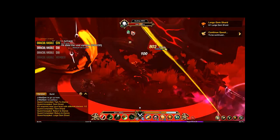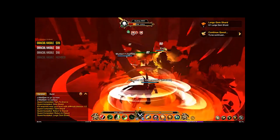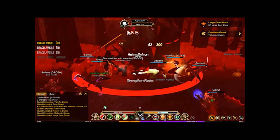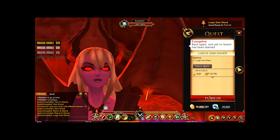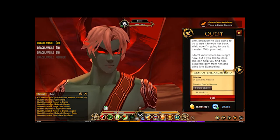Next we're going for the large gem. For this one you're going to be fighting Audrey. All of these gems are RNG based — it didn't take me too long to get this one. Turn that one in and go back to Darksy.